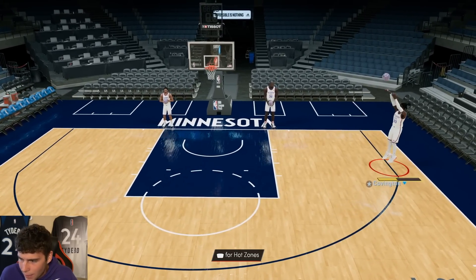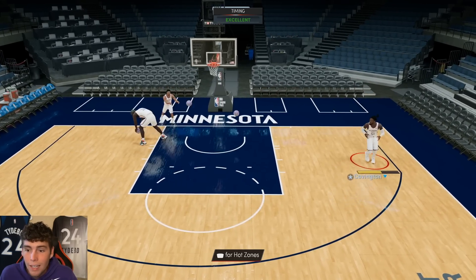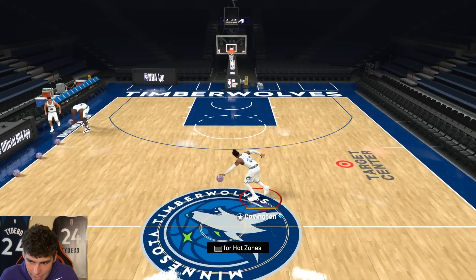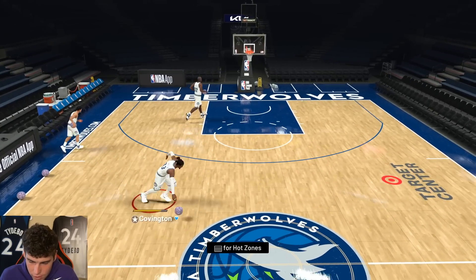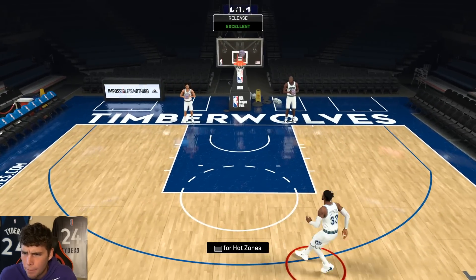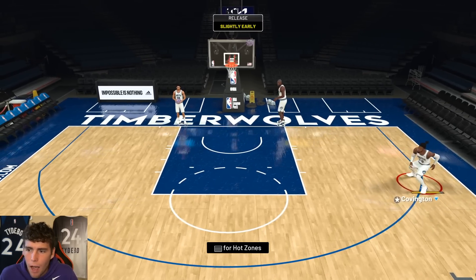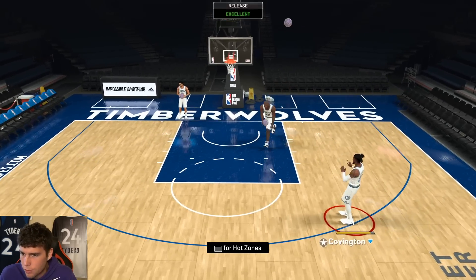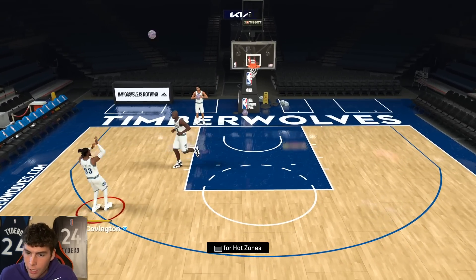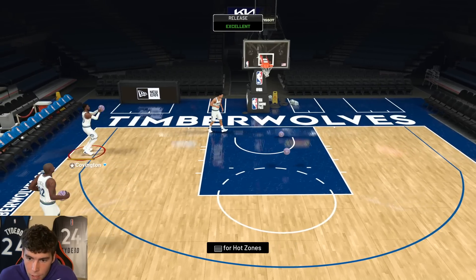This card is my idol — he's my man with the plan. I had to get Robert Covington into some Timberwolves jerseys. He does come with shifty dribble style, Kobe side escape — no hyper drive, no quick chain on the base card. But my thing is, Robert Covington isn't gonna need to dribble too much. He's gonna be a catch-and-shoot guy, which is really all you're gonna need.